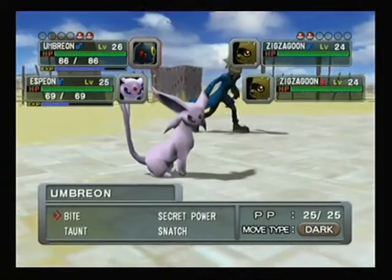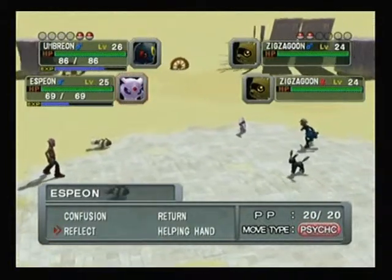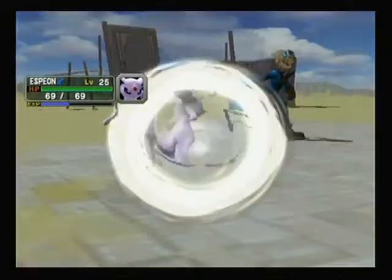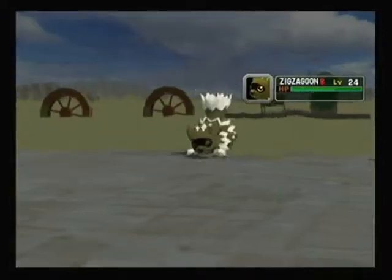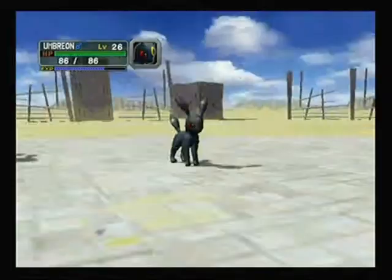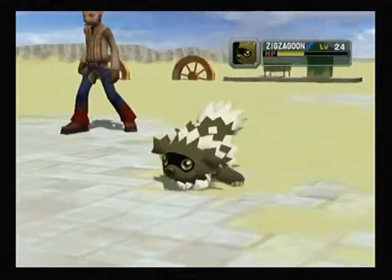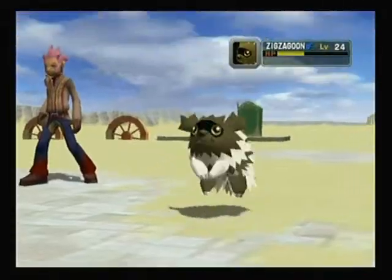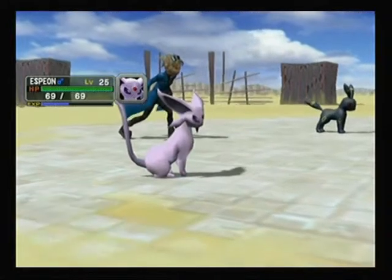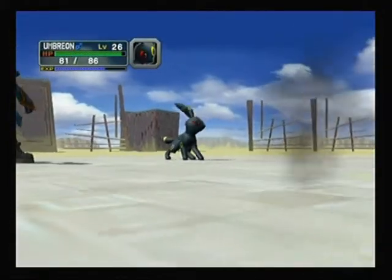Umbreon has pretty nice moves - let's just fight this little Zigzagoon. Espeon used Confusion. Let's build him! Ooh, Zigzagoon's still alive. Oh, he's so cute! I got a thing for cute Pokemon. These little waggings of the tail and stuff - it just looks too cute.